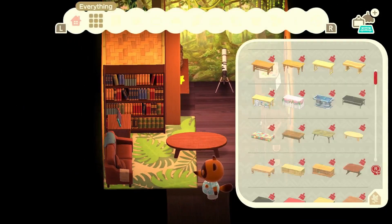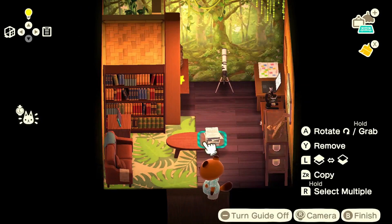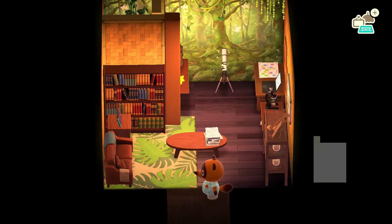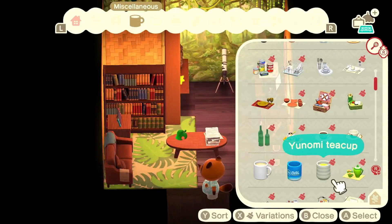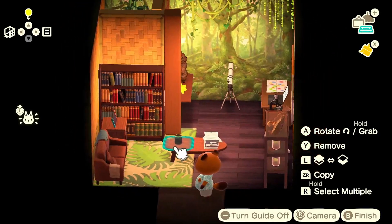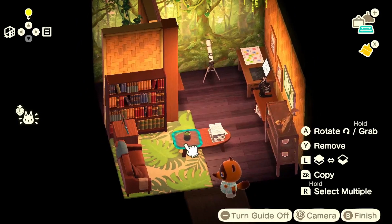We'll go into miscellaneous and see what knickknacks we can put on top. I think a document stack on that side, and then maybe a drink on this side. I think he's definitely going to need some green tea to keep his energy high and his wits sharp. The brown mug with the green really suits this room so far.